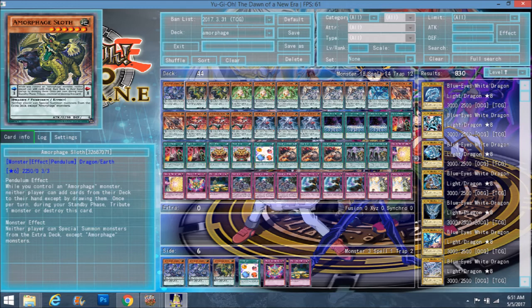Sloth's monster effect is a domain-type: neither player can special summon from the extra deck except for Amorphage monsters. I remember when he first came out — he's a secret rare, the highest rarity of the Amorphage monsters. He was worth a lot because you could play him in a lot of decks; he's generic as a level six pendulum. Magicians tried to play him. He could still be a good side deck option for other pendulum decks, but Goliath is more for bigger decks like Blue-Eyes.